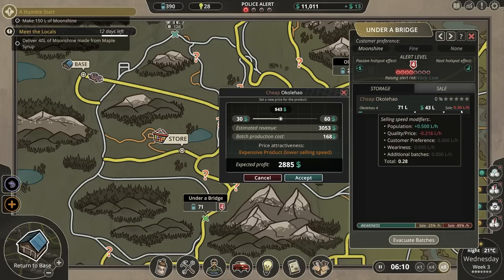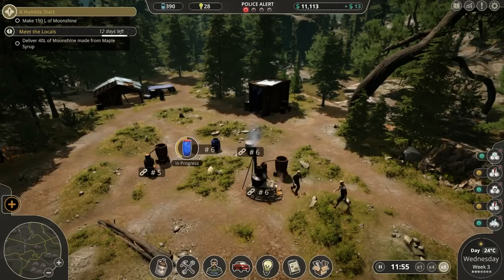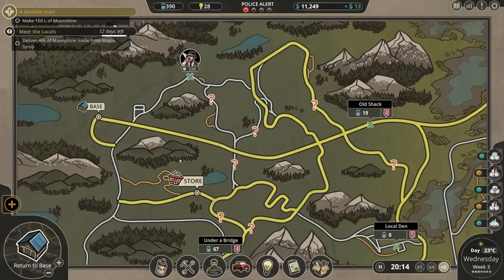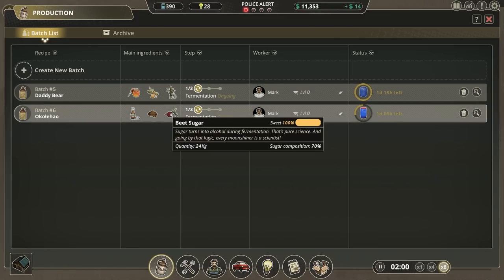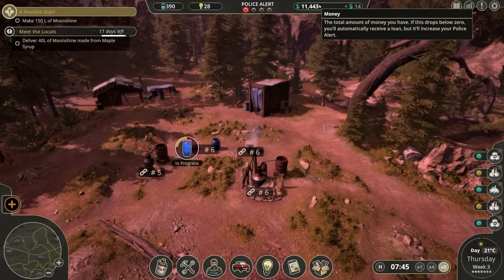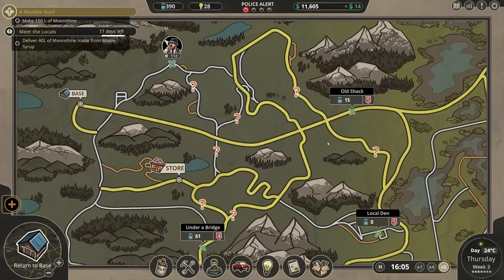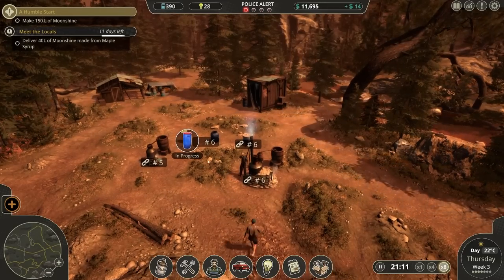Do we have any alcohol in our inventory? 73 liters of 0% quality Okalaheo. And the Okalaheo that I'm gonna make is still awful. Deliver 40 liters of moonshine made from maple syrup — Okalaheo doesn't have maple syrup in it, unfortunately. We can try and sell our Okalaheo. The brewing process — goodness gracious me, it's complicated! I could probably afford some more stuff. 0.3 liters per hour at 43 a piece — that's not bad. It's absolutely useless stuff, terrible stuff, but at least we're getting rid of it. The police, thankfully, haven't busted me yet.